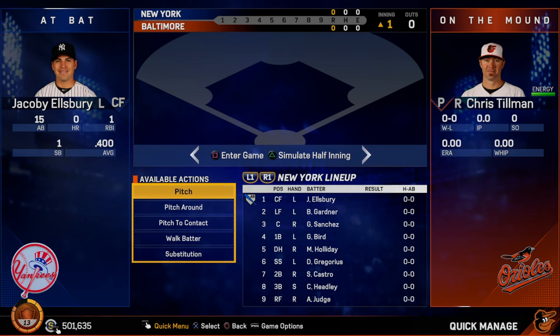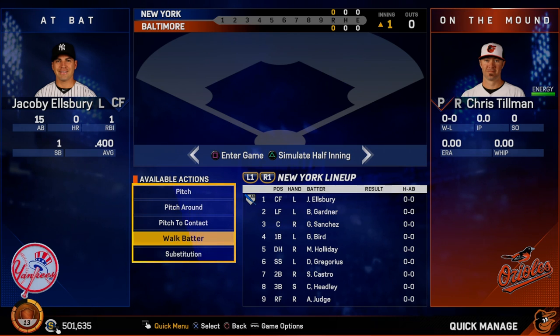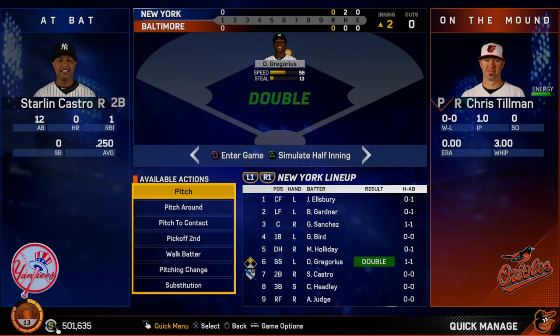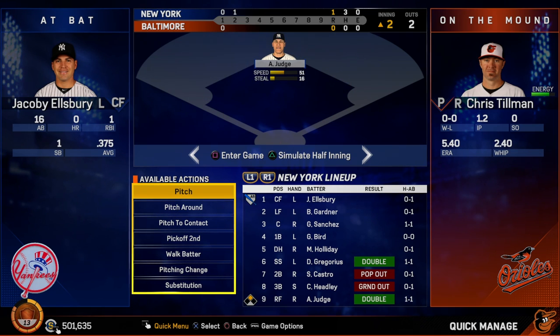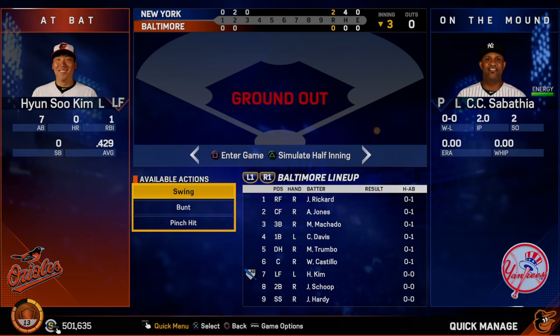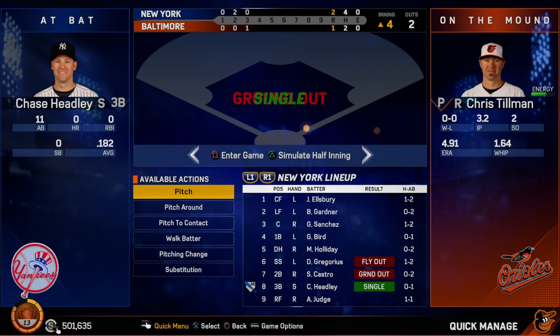So we are in Quick Manage. Every press of X simulates an at-bat, but you're controlling that at-bat. Do you want to pitch to this guy? Do you want to pitch around him? Do you want to pitch to contact? Do you want to walk him? Or do you want to substitute? So every time I press X, we're doing an at-bat. We wanted to make this really visually appealing, so that's why we've changed what you see happening here. Whenever there's a run, it's green; an out is red. If a home run happens, you'll see fireworks. If you just want to mash X, you can really get through it fast.